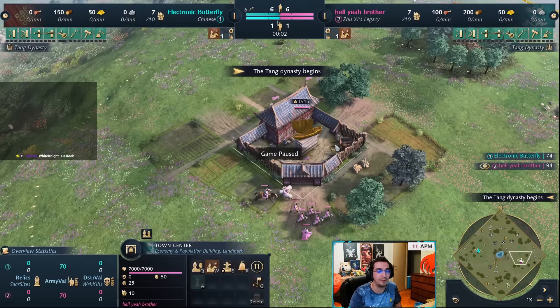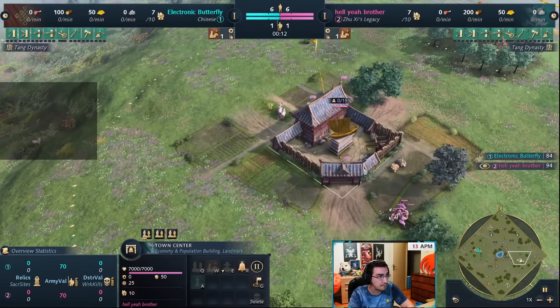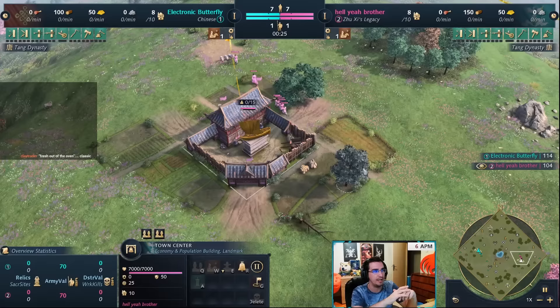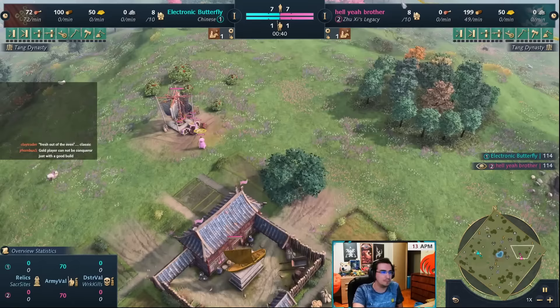Let's get started. I'm going to teach you how to do one TC Zugenio all-in with Jushi's Legacy. We have three games I just played — fresh out of the oven. I'll show you a game against Chinese, a game against OTD, and a game against JD. We've got a perfect mix: a two TC civ, OTD that rushes castle, and JD that was aggressive in the early game and then transitioned to two TC — every kind of situation and how to adapt.